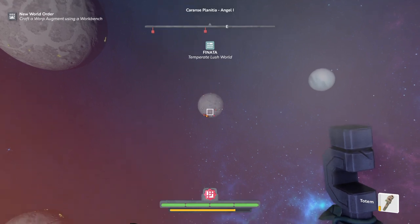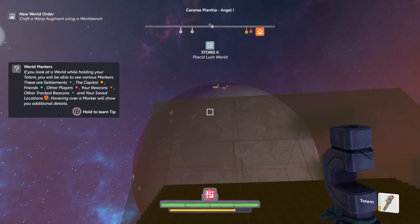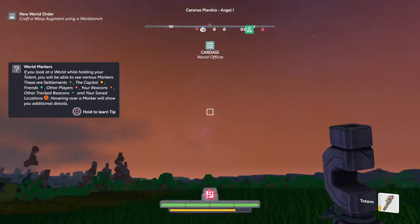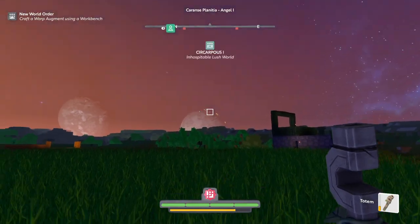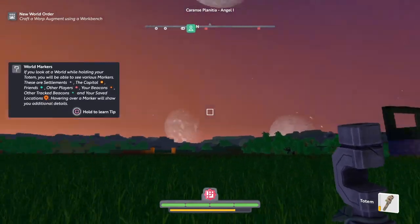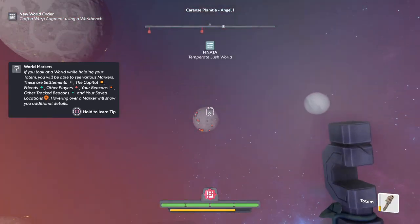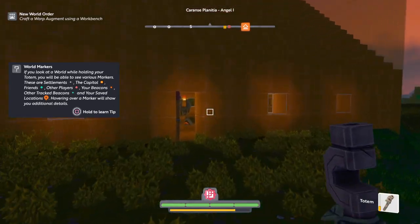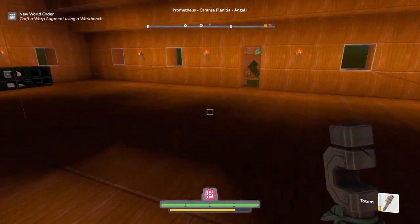I set a warp location on a planet. I don't think I can see the planet anymore, because there's planet rotation in this game, and I already can't see the planet I shot the warp location to. But I should still be able to go to it. So I'm going to build a little portal and warp to the planet I set the location to.